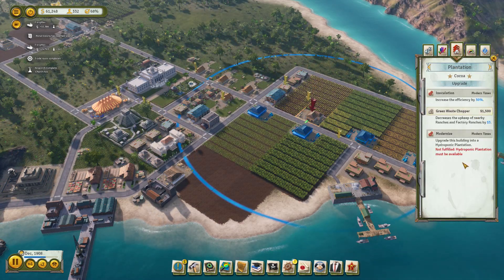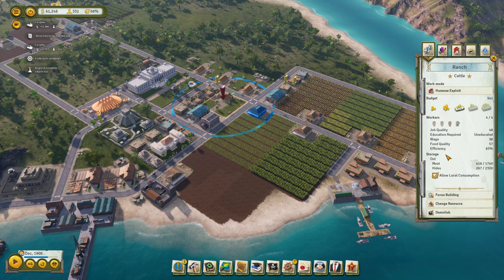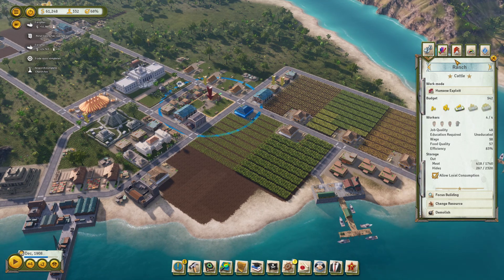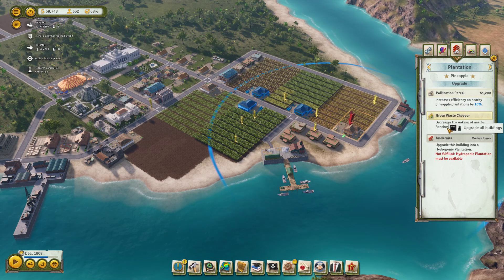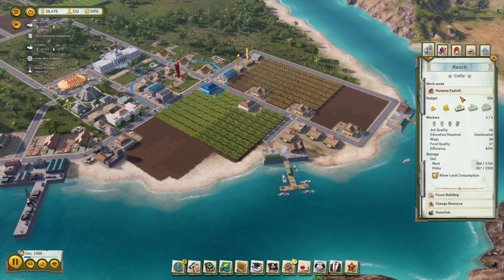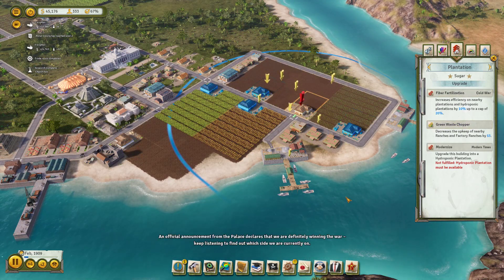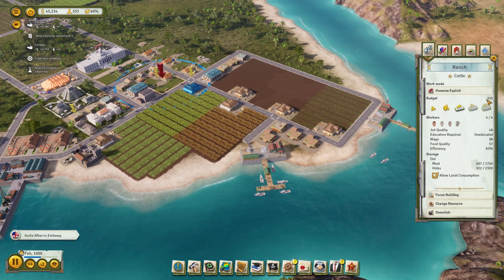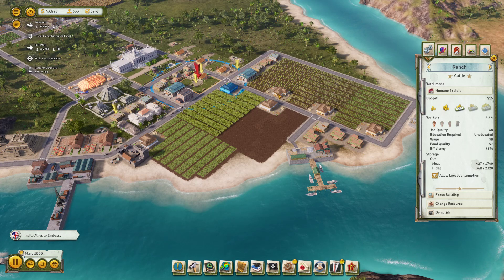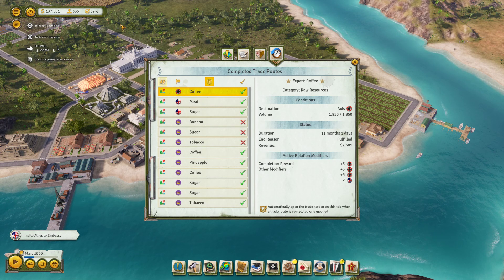Our farms decrease the upkeep of nearby ranches and factories by $3. Let's test something — the budget is the upkeep, right? This is currently at $42. If I go way over here where the plantation is clearly out of range and give it the green waste chopper, and then go back — it's $39. So the radius on these buildings does nothing. If I control-click and upgrade all of these green waste choppers — they stack! By control-clicking, all of our plantations are each bringing the upkeep down. The infinite range and stackability of that is probably a bit of an exploit, but there we go.